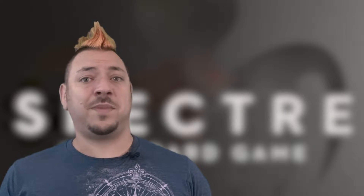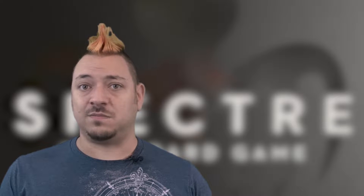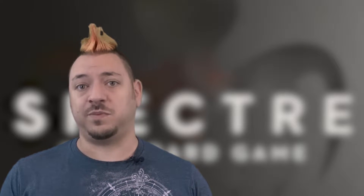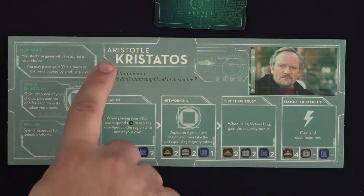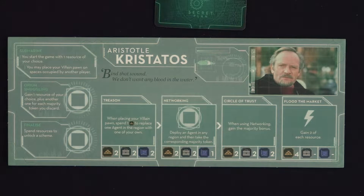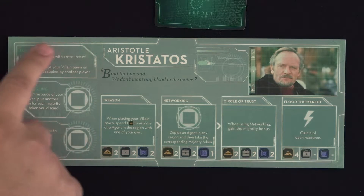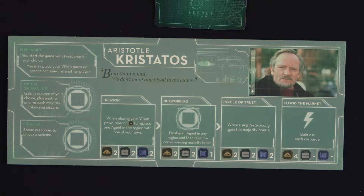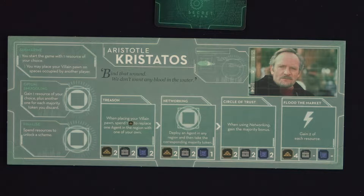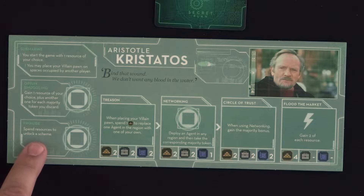Let's take a look now at what makes up the villain boards and schemes, then a quick review of the name plaque bonuses while being a specific number. Each villain board shows their name at the top, with a quote and a picture of them from their movie at the top right corner. The top left of the board describes their ongoing scheme bonus during the game. Below that are the two villain board action spaces that pawns can be placed for special actions. Each villain board has the finalized scheme action, plus one unique to them.